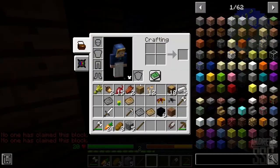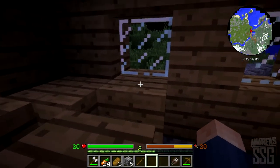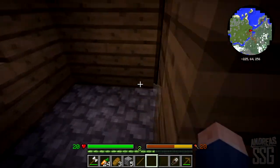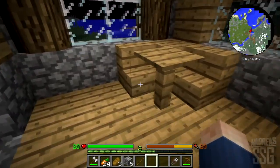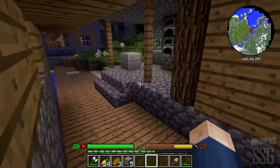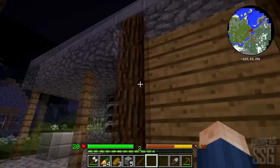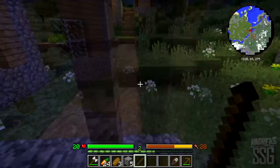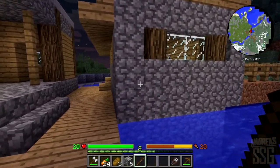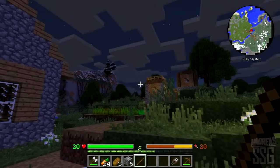No one has claimed this block. I would need to change what tool I use because currently I believe you need a gold axe to expand your claim, which is pretty painful. In the future I want to make a world where the villages are custom built with the mods in mind. There's a party in there apparently. This village is going to be re-transformed anyway. But in the future I want to make a world where the villages are custom built.